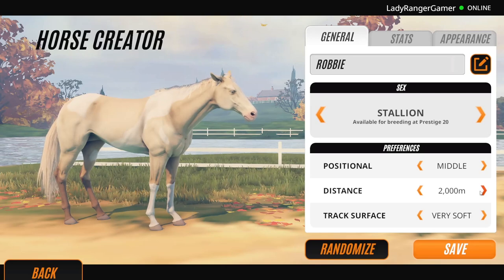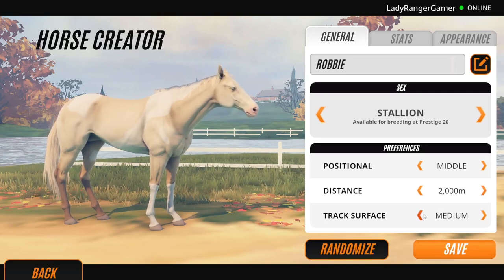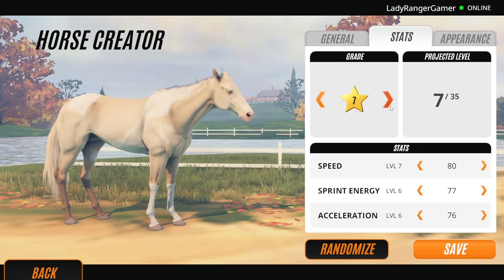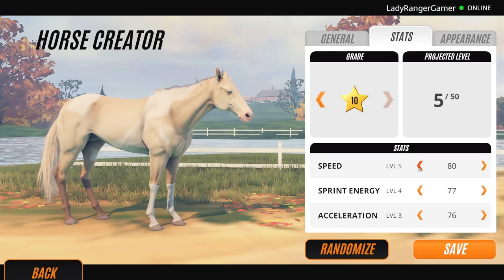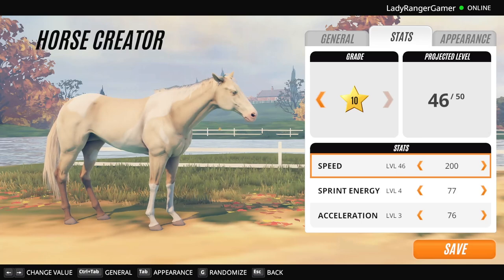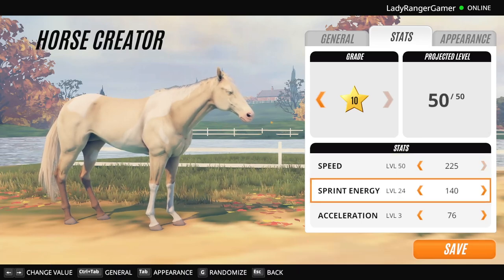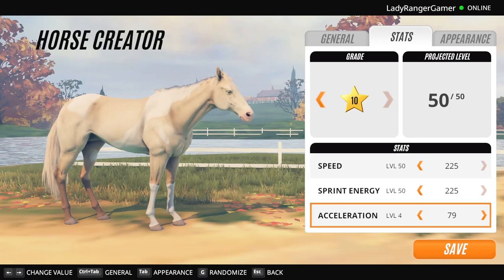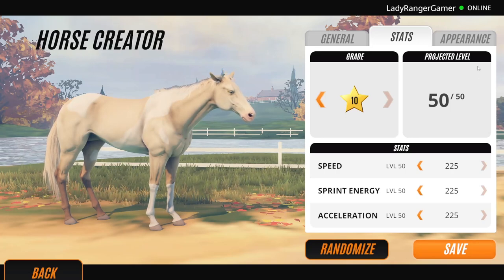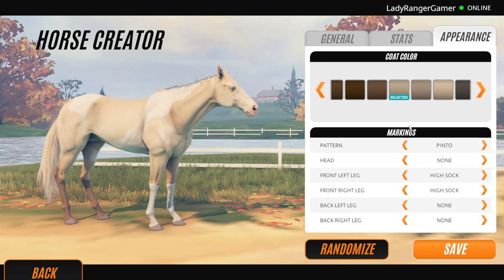Right, so we're going to make the horse. Let's go right bang in the middle with everything — it's normally pretty safe then. So Robbie, it's going to be a stallion. We obviously need to make him grade 10, because otherwise what is the point? Okay, then we're going to go up to Top Stats. Now I have actually already recorded this video, so I'm hoping by the time we get to the point where we're going to put the horse on the market, you guys will see where I've recorded before and where I haven't, because it's a pain in the butt — my computer just wants to crash all the time at the moment.